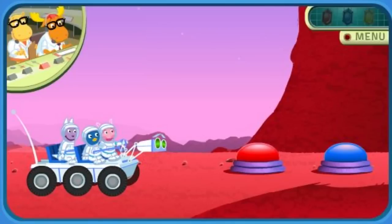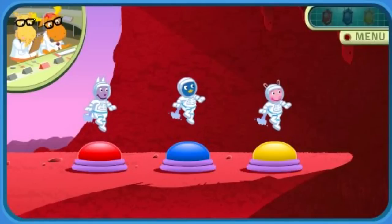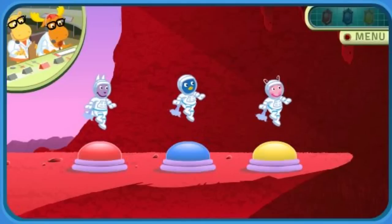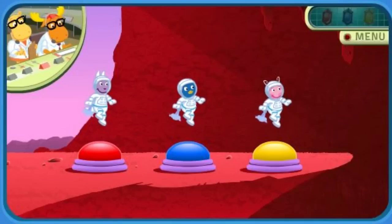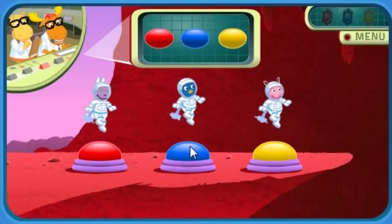Mission Control, we're ready for further instructions. There's a boinga crystal at the bottom of this cliff. To get down there, you need to enter the secret code. Use your mouse to click on the buttons. Repeat the same order that I'll show you. The secret code is: blue, then blue, red.